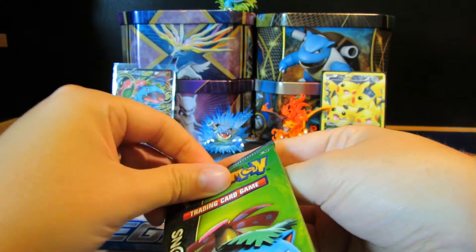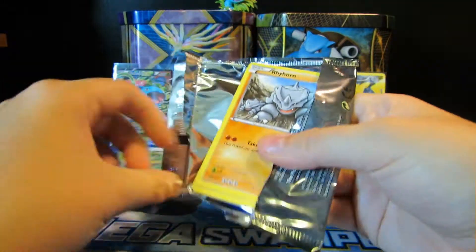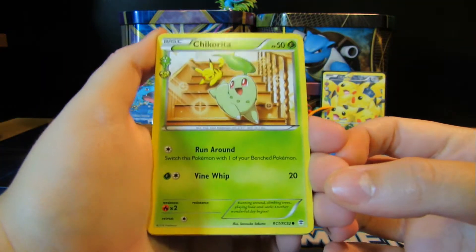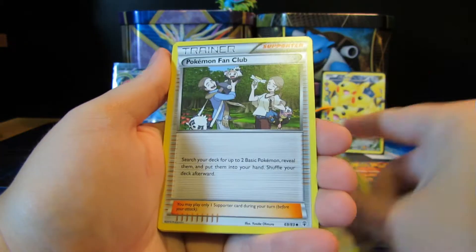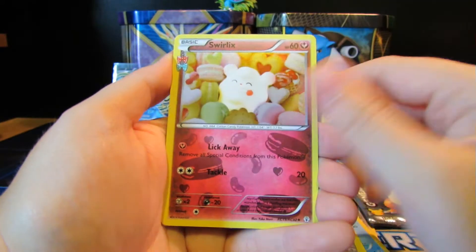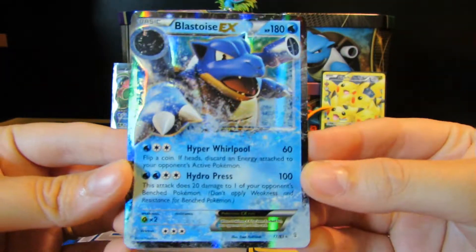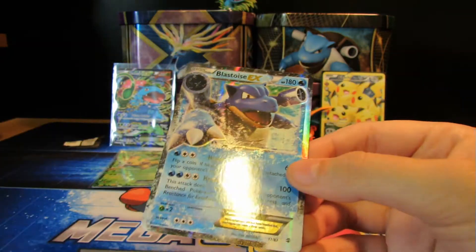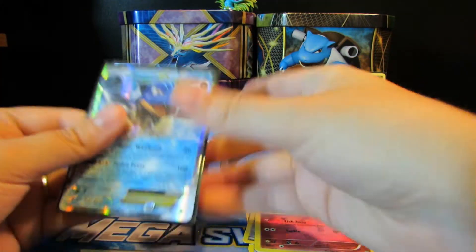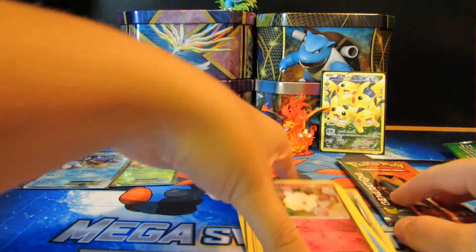I think I don't have Blastoise EX from this set yet. There's quite a few cards I'm still missing and I've opened quite a few from this set, but I love opening this set a lot. Chikorita, so cute! Shauna, Pokemon Fan Club, Rhyhorn, Ponyta, Shellder, Energy, Double Colorless Energy, Swirlix - oh, I was just talking about this! Blastoise EX, nice! I think I do need this one and I need the Mega Venusaur as well. And the regular Charizard. I'm pretty sure I needed that, so that is super freaking awesome.